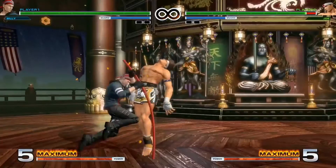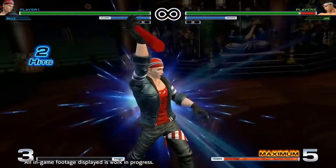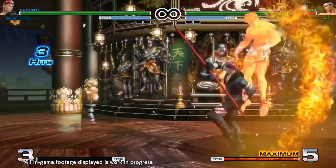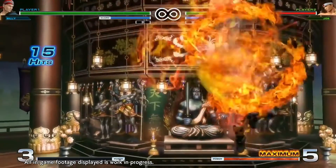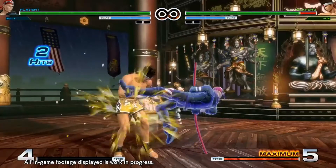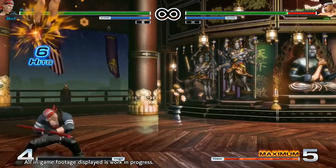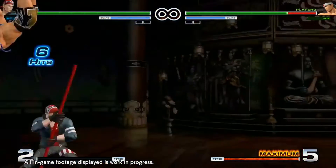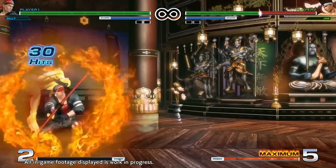I like this combo already. Now he gets his old super back — pretty much the anti-air super that we all miss. Looks pretty damn cool. It definitely meets his super; this super is much more effective compared to his other one. And then the DP with the kick, where he starts flying, and since that's an EX, you can definitely juggle. The way Billy Kane swings his stick around his neck — I'm liking the animation already for a lot of his attacks, especially in between the supers.